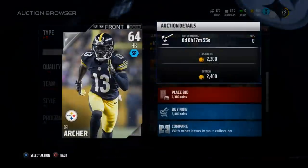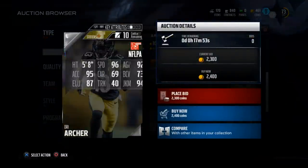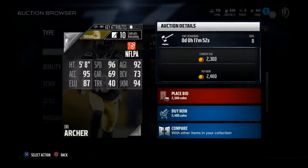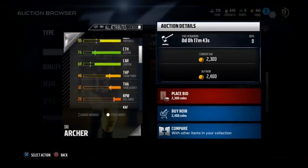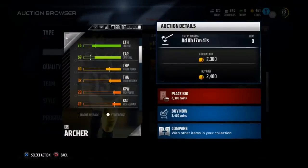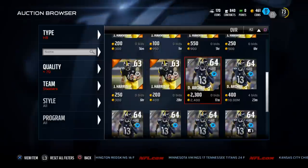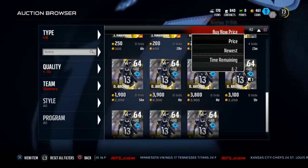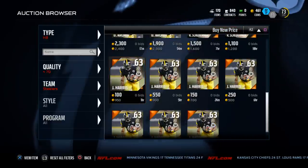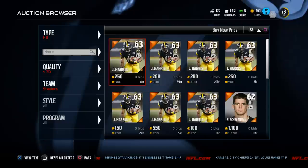He's a 64 overall halfback. What you're going to notice is he has 96 speed, 95 acceleration, and 87 elusiveness, which is really good. Another thing he does a really good job of is his catch rating — he has a 76 catch, so he's a perfect passing offensive back. He's actually a little expensive right now; he normally goes for a lot cheaper coin. Let's see if we can find him a little cheaper.